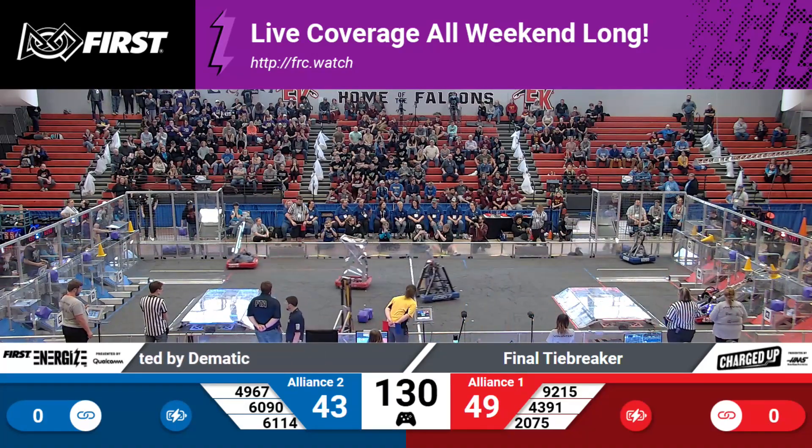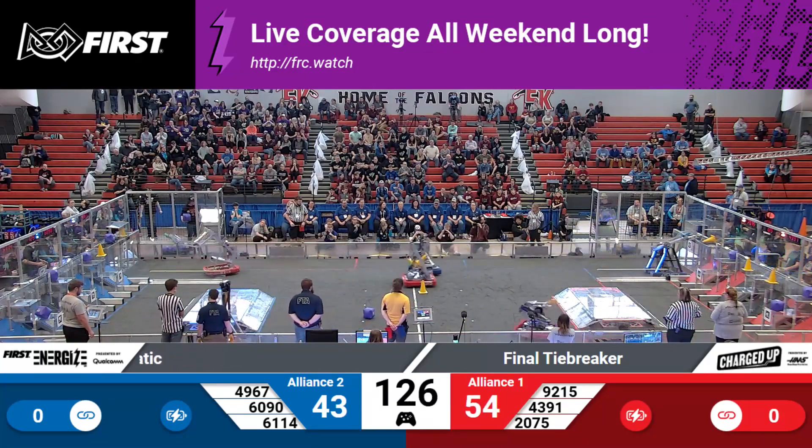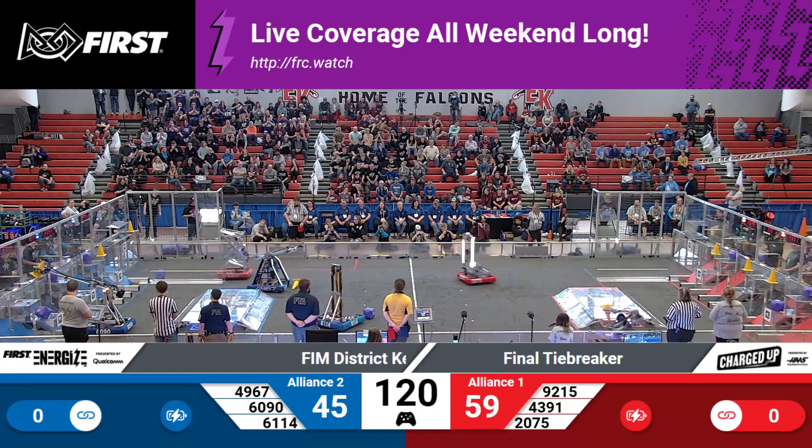60, 90 wasting no time heading over to that human player station using those hand signals. They've got it, they're off. Meanwhile, the Red Alliance — we've got 43, 91 racing off to that human player station with their alliance partner 20, 75, Enigma. It's a mystery, but they got that cone on there.